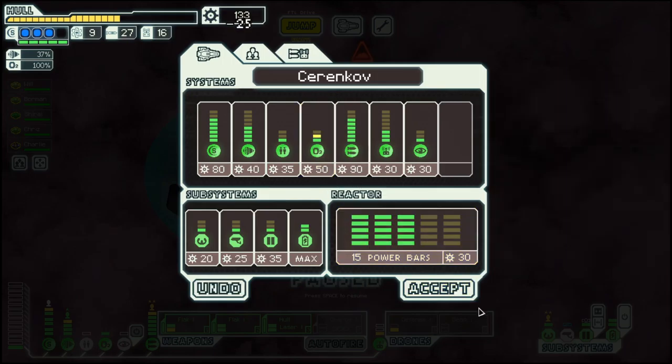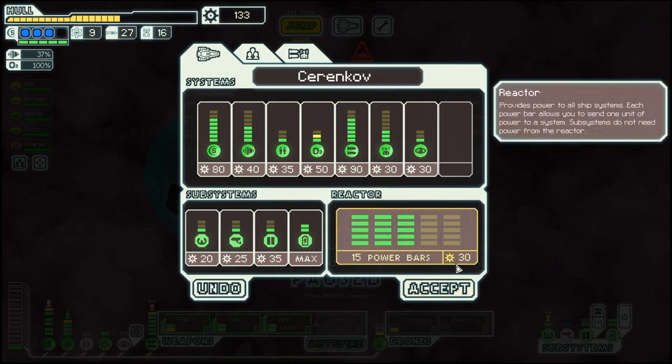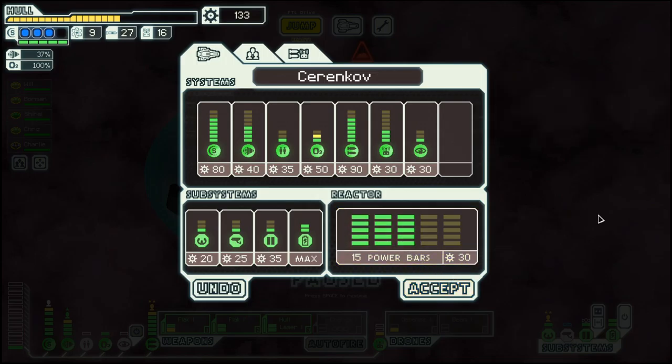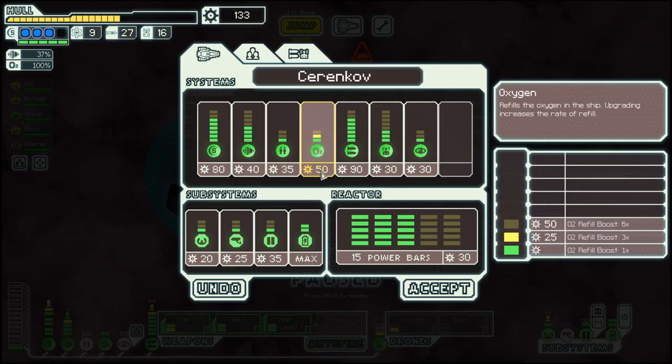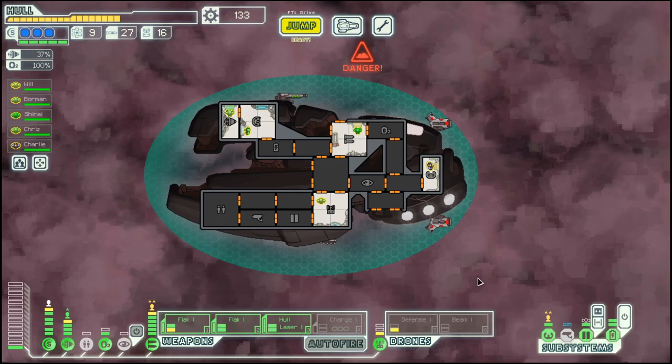So we will upgrade Oxygen, which is always a good thing to do when dealing with Slug Sectors, because there is one quest where they offer you to hack or disable one system. It only puts down one bar, so if they hack Oxygen, you still have Oxygen left.